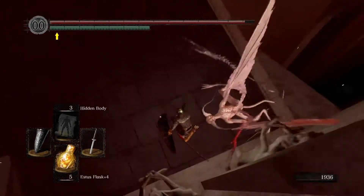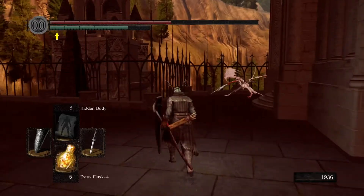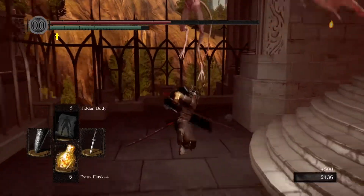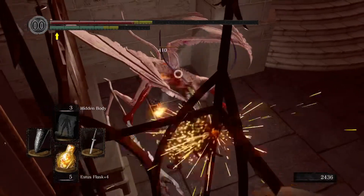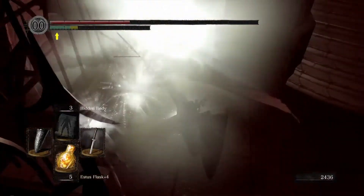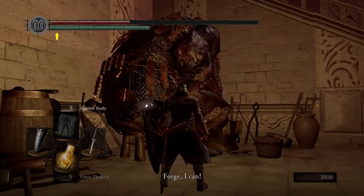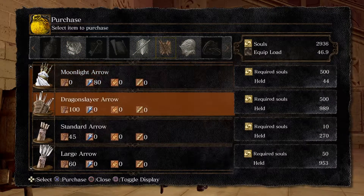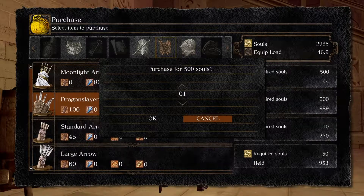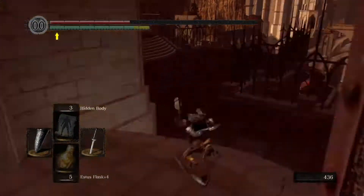Drop on out of here and kill the gargoyles. Up these stairs is the merchant that sells the arrows for that bow and you're definitely going to want a few. They're not cheap — they're 500 souls each — but you can always buy them from this guy. The demon titanite you cannot buy, so it's worth it.